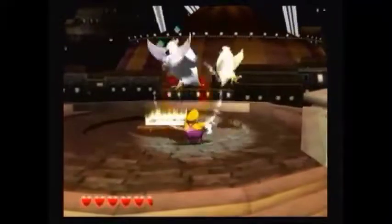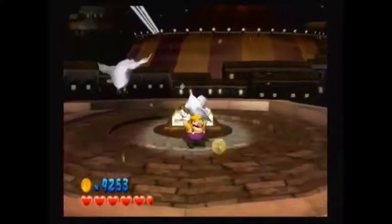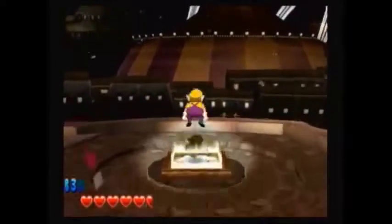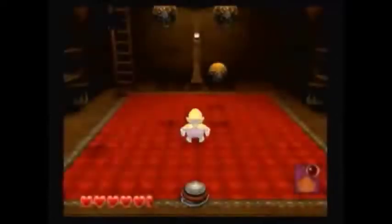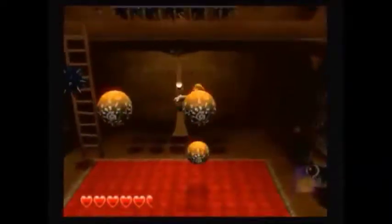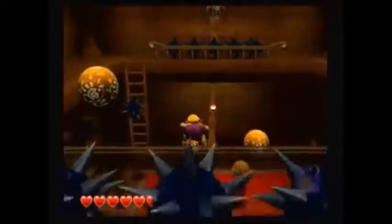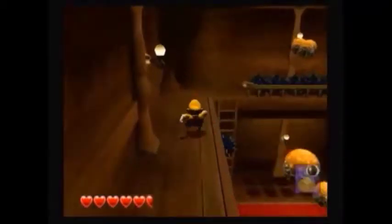Now up these stairs we have a few bird enemies to take care of. Let's get started on the challenge. We gotta use these glue globes in order to climb up to the top. Break this treasure chest — this gives us some garlic but we're already at full health. Now at the back here we gotta use these glue globes to jump over the spikes to get to the other side to collect the red diamond.